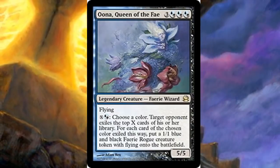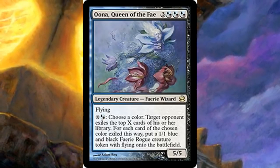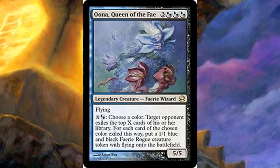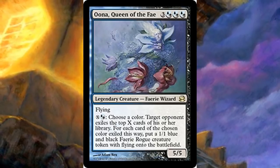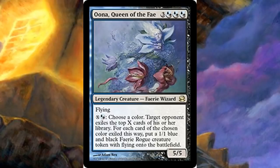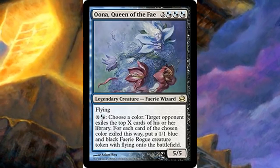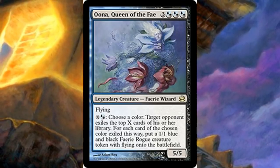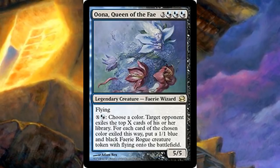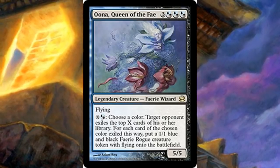Una is six mana in hybrid blue-black for a 5/5 flying legendary fairy wizard. You choose a color and then a target opponent exiles the top X cards of their library. For each card of the chosen color exiled this way, you get a 1/1 blue-black fairy rogue creature token with flying. The deck wants to get a bunch of mana and either mill out opponents via exiling or swing with a fairy army.